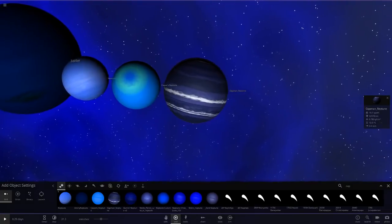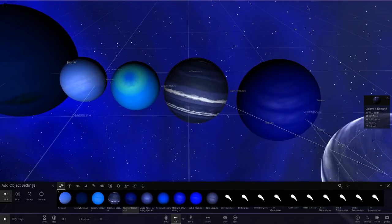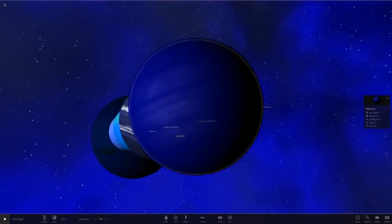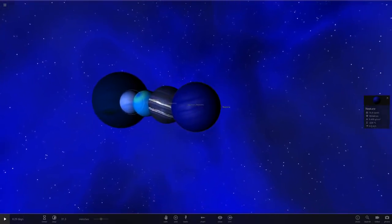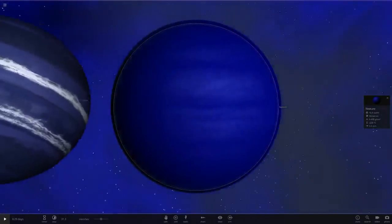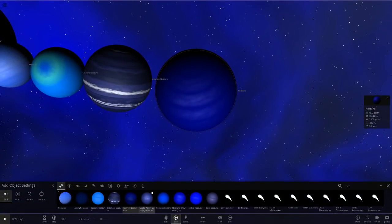Next up we've got Gurun's one. It's a very very deep blue, which is looking pretty nice — a lot deeper than the regular Neptune. The only problem I've had is I still think it should be a darker blue, although it is matching it quite nicely.